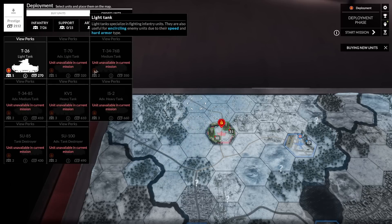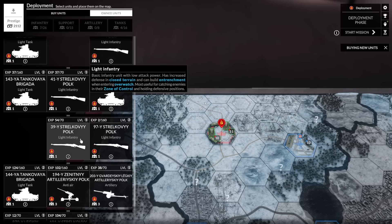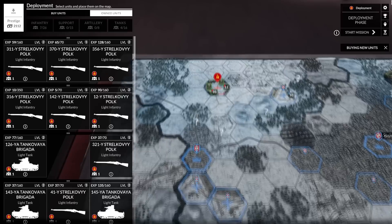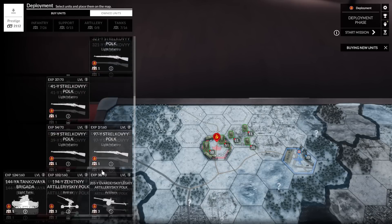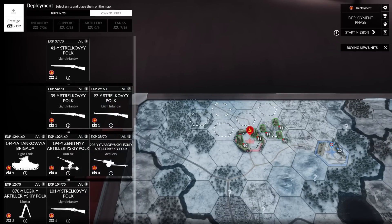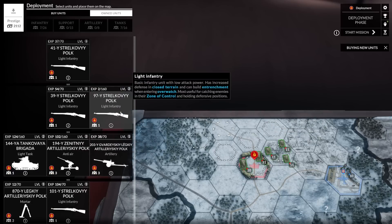We're going to go ahead and buy another T-34 unit so we can have a full stack — but they're not available in the current mission. I haven't unlocked the T-34 for purchase yet. I wanted to have a full stack so I could launch assaults with them — that would be much more effective. We can still do it with a two stack. We can do the light tanks in a division, if you will. We've got a stack of light tanks, a stack of medium tanks. Let's bring in our infantry as well and get the more experienced guys in.